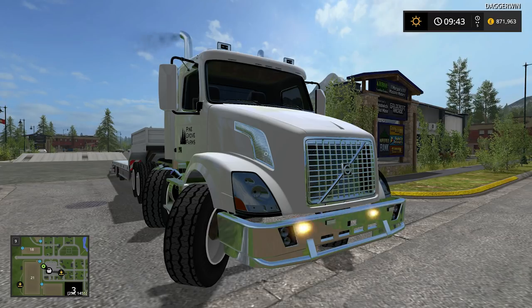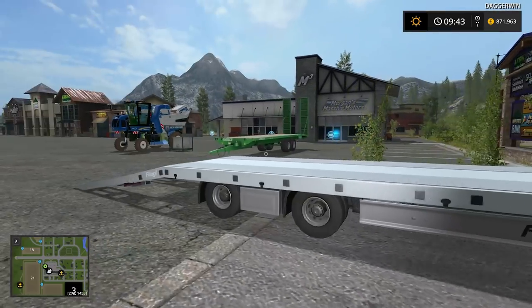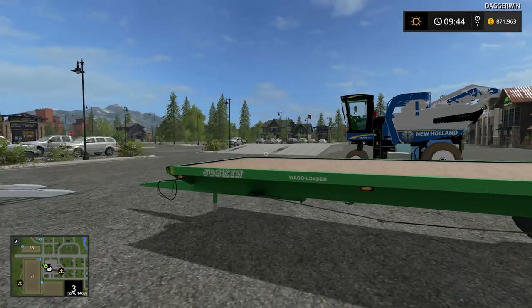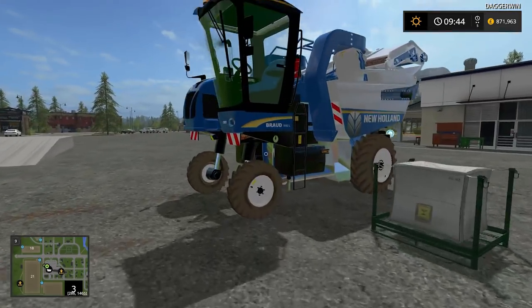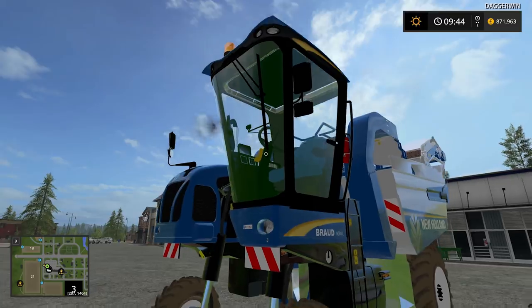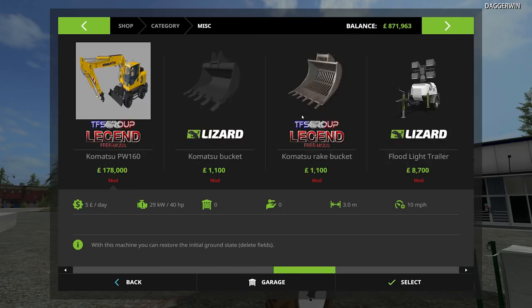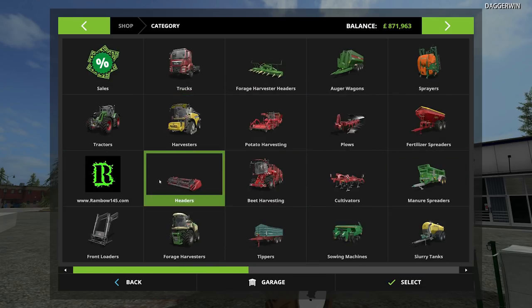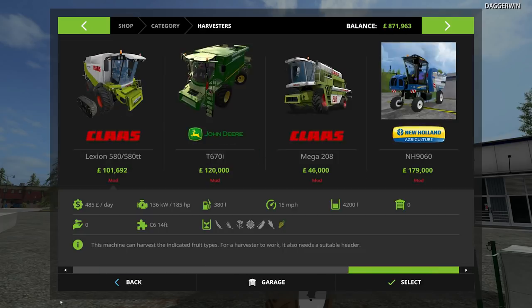Before we go we have to do a few things. I've already bought the Fliegel low loader - we'll use that for lighter things with the tractor. This is where it's very easy to go wrong with the harvester: you have to make sure that you've bought the cutter bar. I'm going to look and see exactly where it is, but I remember from before - if you don't have the cutter bar installed, you're not going to be harvesting any grapes at all. It's very important. It's possibly in headers.